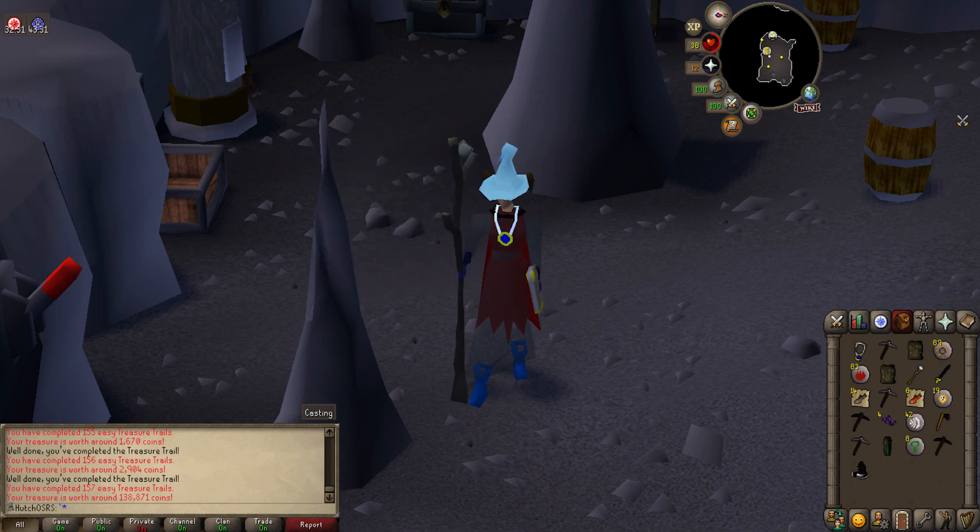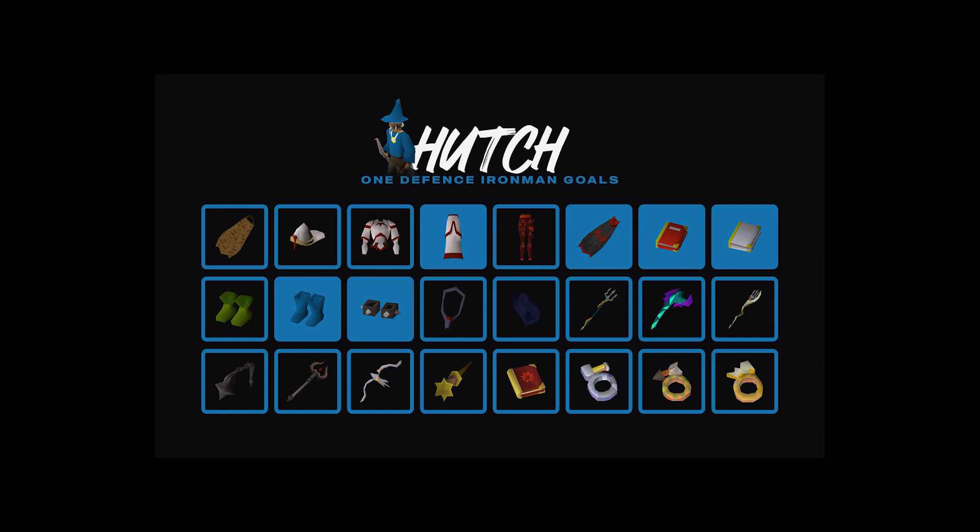Shoutout to Cello for making all of our ironman goals. This shows our new goals we're working towards — we've already unlocked the wizard boots, manacles, chaps bottoms, and we're waiting to get Zamorak chaps. We have the cape and unlocked the books as well, so we're looking pretty good. In future episodes we'll be looking to unlock more of those.